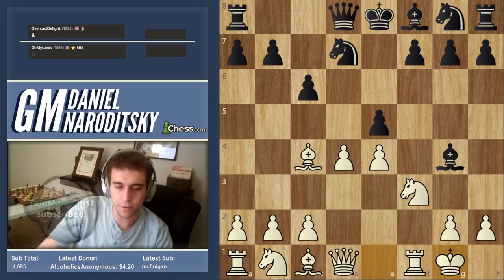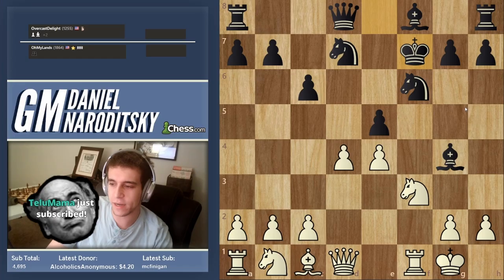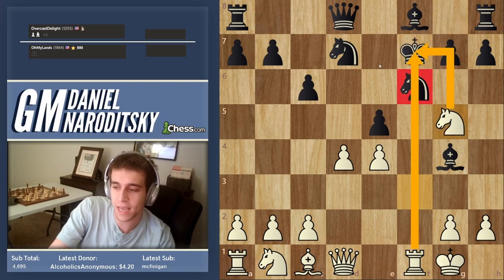Knight f6 is the correct defensive move. After the sacrifice sequence, if there's no knight on f6 this would have been a double check as it was in the game.